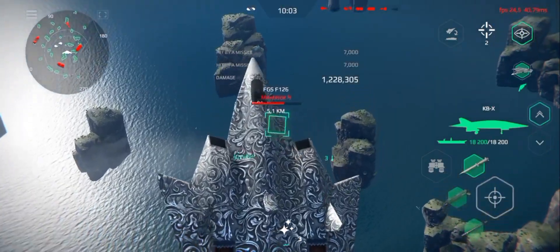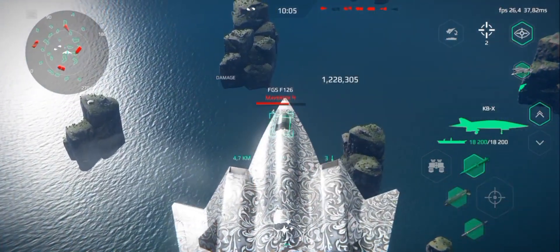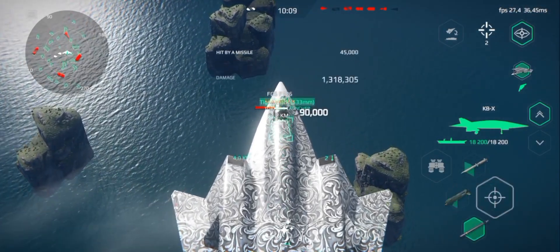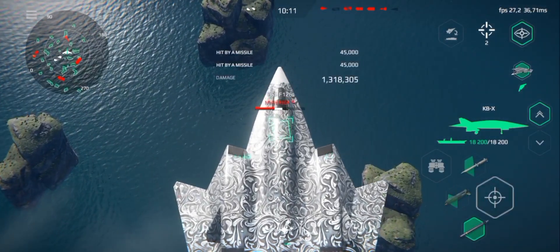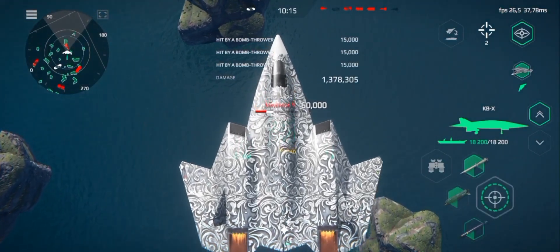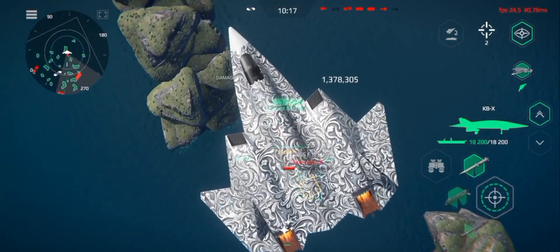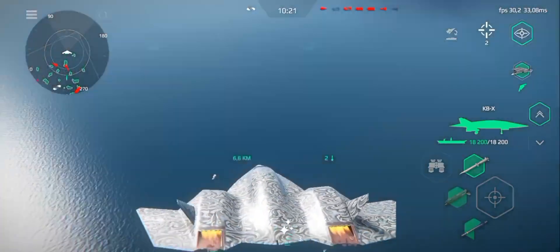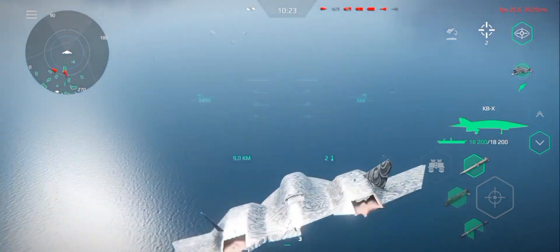The fifth maneuver is called a double strike. Select your target, go full speed and shoot, then slow down and come back for another strike.